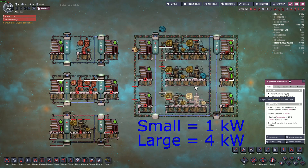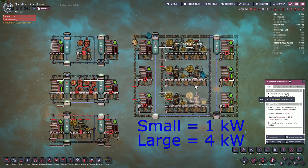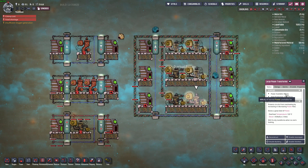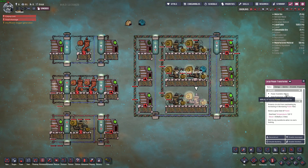Keep in mind this consumption due to transformers will not be shown when mousing over the wire. Also note how each transformer adds its own individual consumption, so you'll need to keep an eye on how many transformers you have on each line.